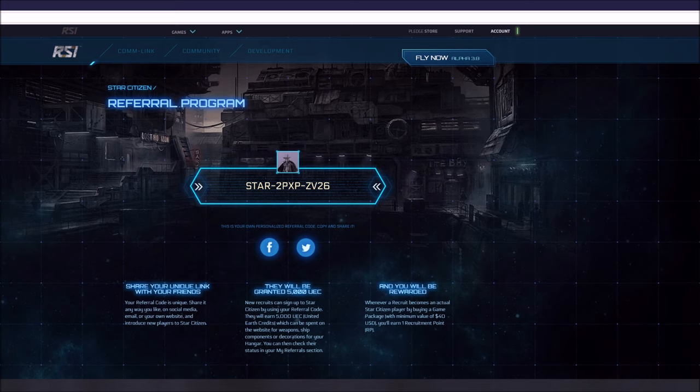When you first get into Star Citizen, if you are a new player, I would recommend you use a referral code to get in because that's going to give you 5,000 UEC — United Earth Credits — that's the money of the game, just for using a referral code. It also gives credit to the person that referred you, which will lead to some rewards for them as well.